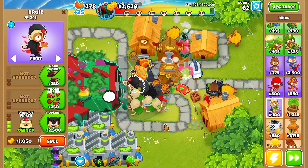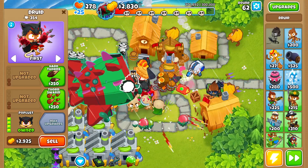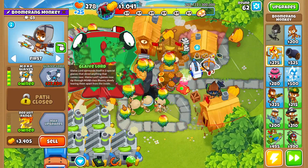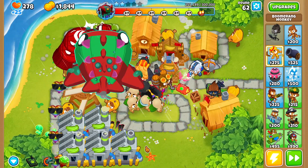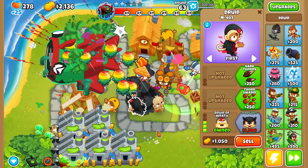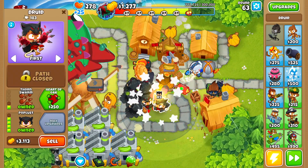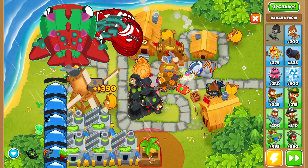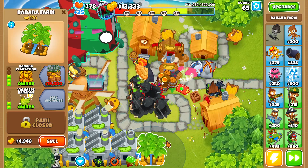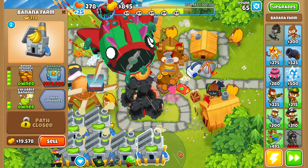Now the next thing we're going to do is buy ourselves a bunch of poplust. I'm worried about some balloons slipping through, so let's buy a boomerang monkey as a safety net and place more glaives in the very back to deal with anything the avatar of wrath can't handle. There's three poplust, four poplust — just one more and we'll be good. Then we'll upgrade all these druids up to thorn swarm, start buying more farms, and begin saving for the banana central.